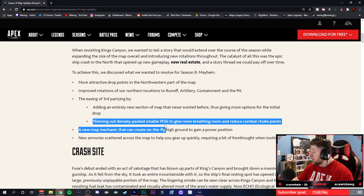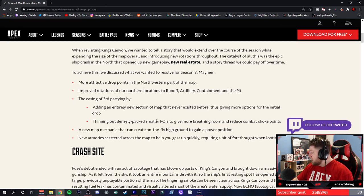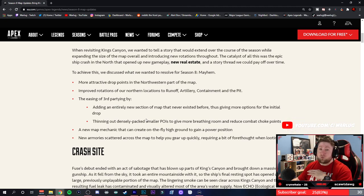I love the fact that they're going to reduce the choke points — this is great especially coming into ranked, because ranked a season ago on Kings Canyon was a nightmare. Third parties were all over the place because everybody was only in the northern part of the map, hardly ever in the southern part. So it was a nightmare, and I hope this change fixes that.